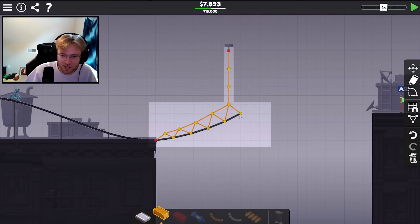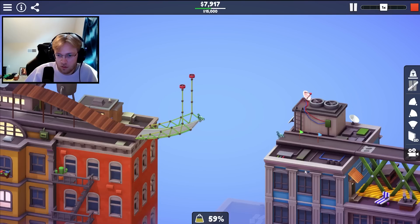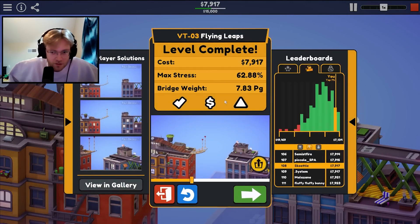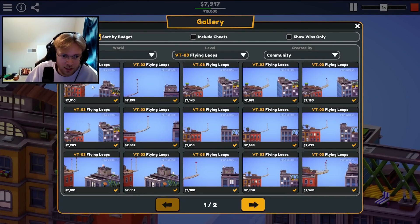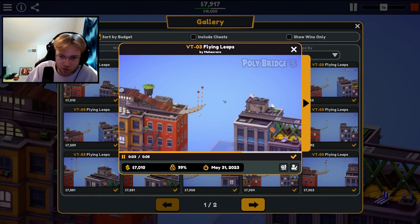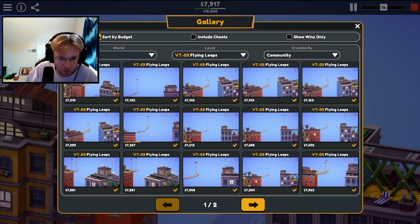Blue guy is such a vibe. How did you not make it? Nice. I mean, that's cheaper than I did — 7,000. Oh wait, I'm at the upper end. So that wasn't that bad. What do we got? What's the cheapest? Oh, not that much cheaper than I. You did have to build the longer bridge — you just used much less wood. Yeah, it's all about the same.